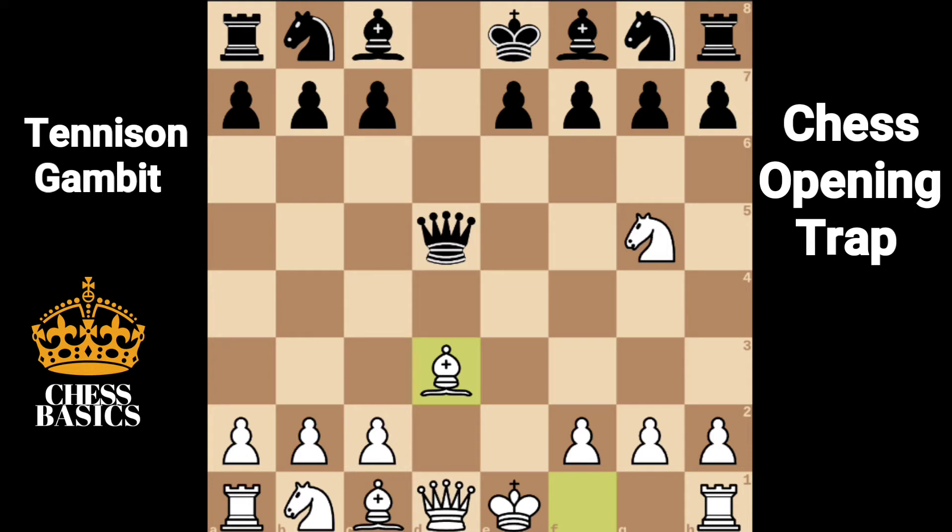Now it looks like the g2 pawn is hanging. Queen takes pawn is a blunder — it looks good as it attacks the rook, but black is going to be the one down a rook. Bishop to e4, attacking the queen and defending the rook. The queen has to move.